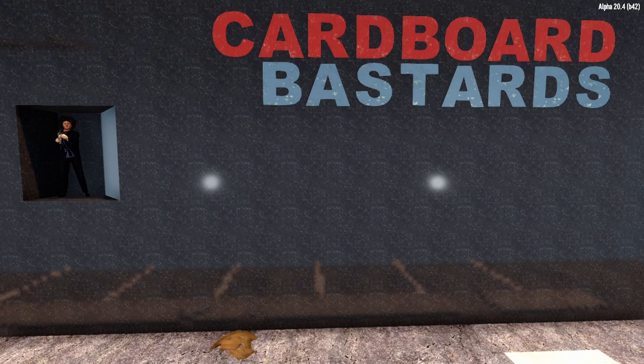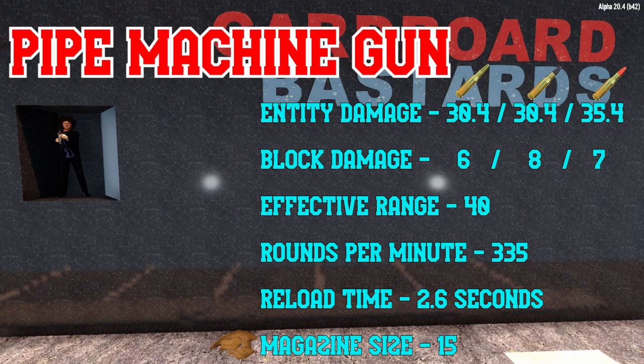Like other guns, machine guns come in four tiers. At the very bottom, we have the humble pipe machine gun, which is just as shoddy and low performance as all the other pipe weapons. That said, it has the largest magazine capacity of any pipe weapon and acceptable damage for the early game. It consumes ammunition very quickly though, making it a difficult weapon to use early on. Generally, it's safe for emergencies and end rooms of low-tier POIs that try to flood the player with four to five zombies.